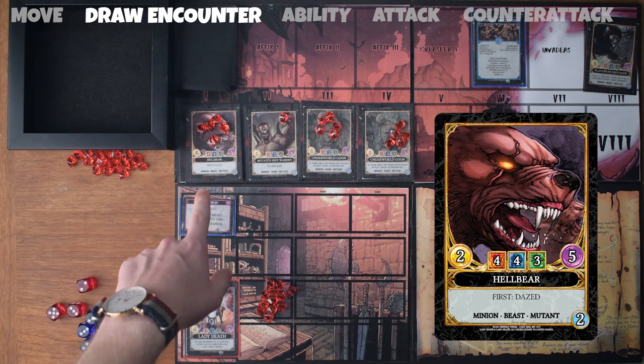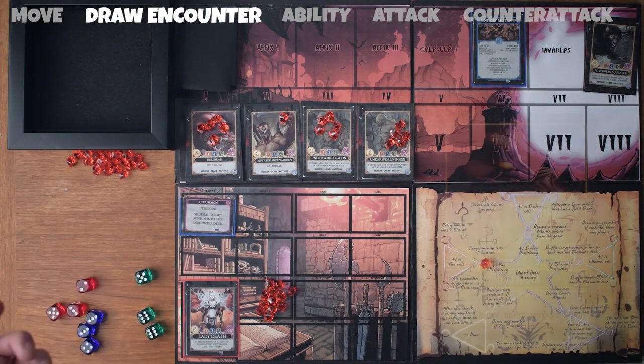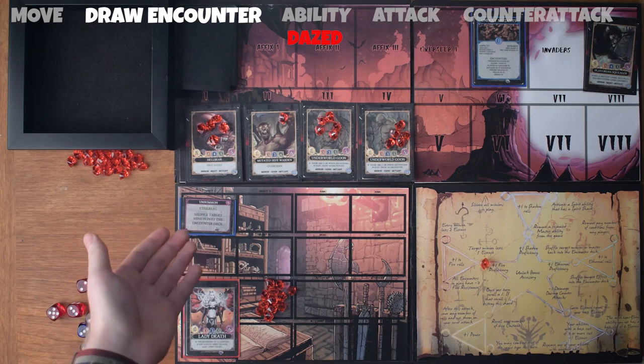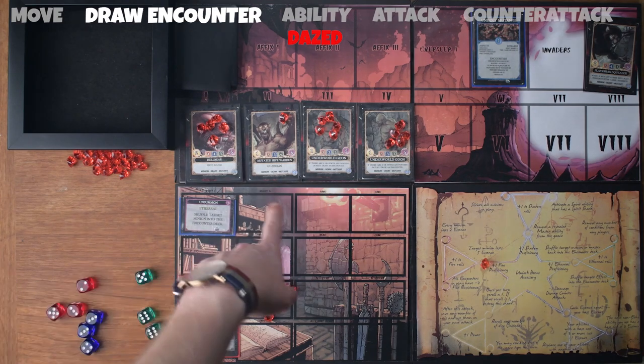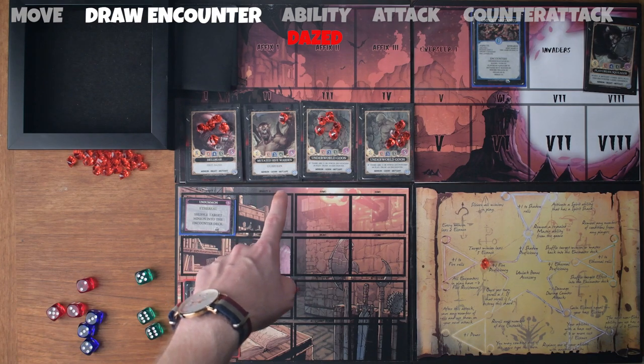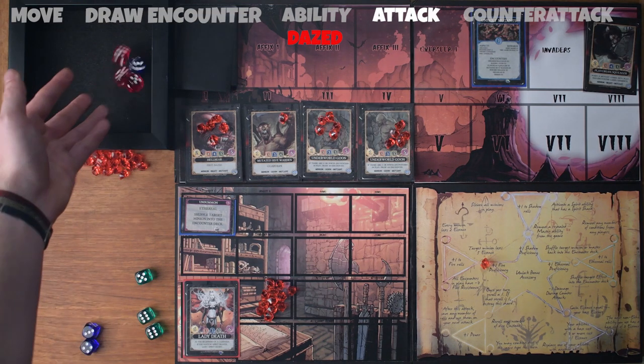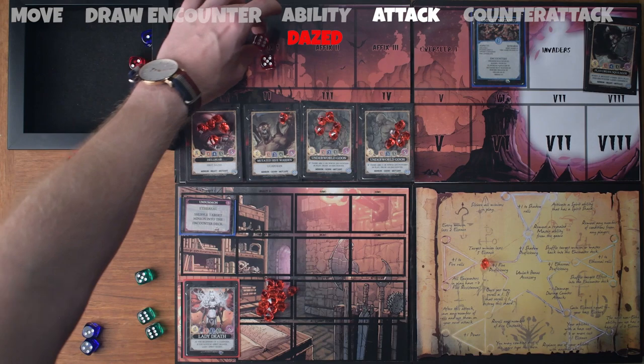The hellbear does have some game text. If it's in the first position, it dazes me. Dazed means I have two less power for the turn and cannot use abilities. Since Lady Death has a power of six, being dazed means I can roll a maximum of four dice instead of six. I also can't use my unsummon ability. I still have the guardian on the board, so I have to deal one point of damage to the guardian before working on any other encounters. Since I can't use abilities, I skip that portion and go right into attacking.